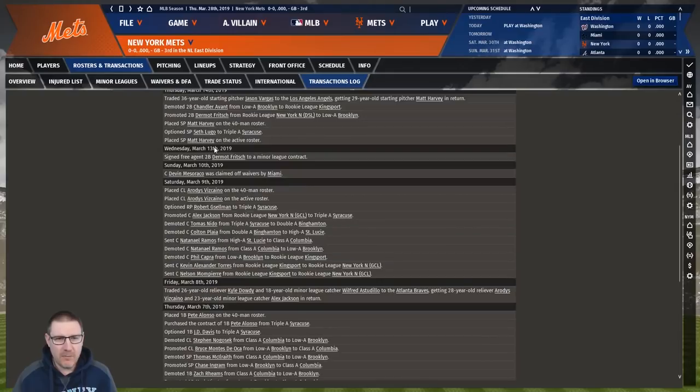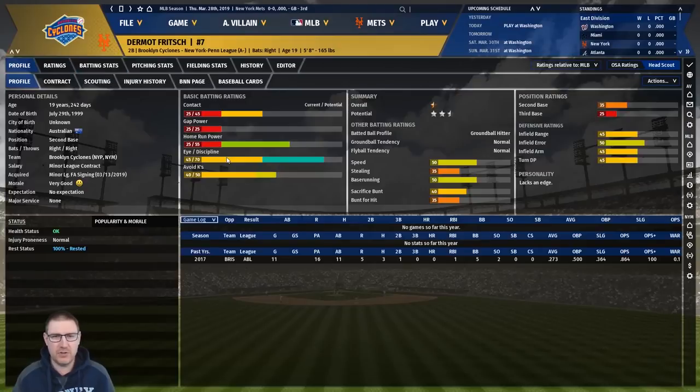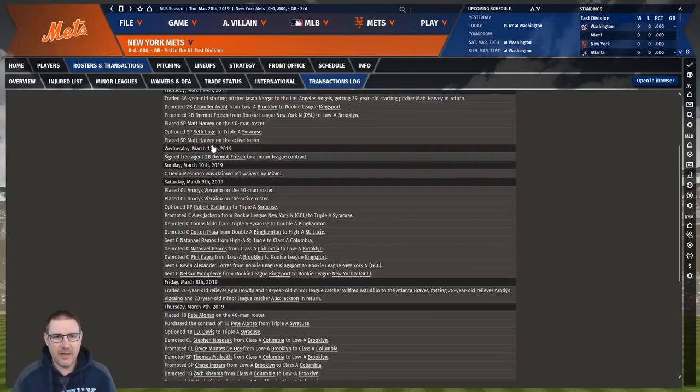We lost one player to Miami, then signed Dermot Frisk - we needed an Australian because it wouldn't be an Aussie villain team without one. He's our Aussie, a second baseman with two and a half star potential. He's only 19 so he's probably not going to be a major league prospect, but he's going to play in the majors anyway - spoiler alert, there will be an Australian major league team at some point.